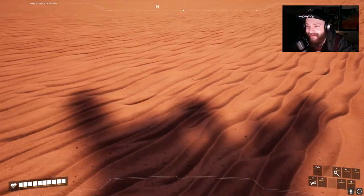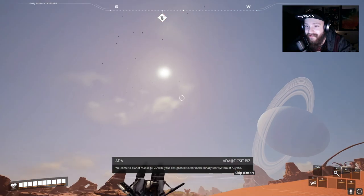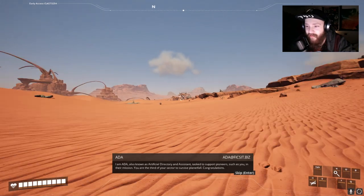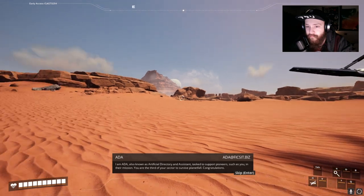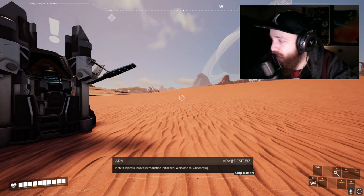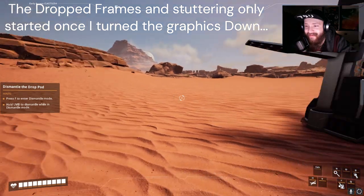Of course I got a glitch right away. Are there going to be footprints in the desert? Welcome to BB, your designated sector in the binary star system of Akija. I'm so happy I chose the desert — this is giving me Arc Survival Scorched Earth vibes. An AI assistant is tasked to support pioneers like me. I'm the third of my sector to survive planetfall — only one-third survived. Those aren't good odds.